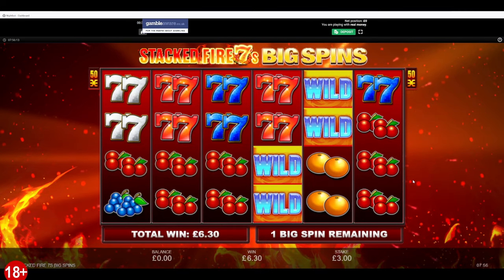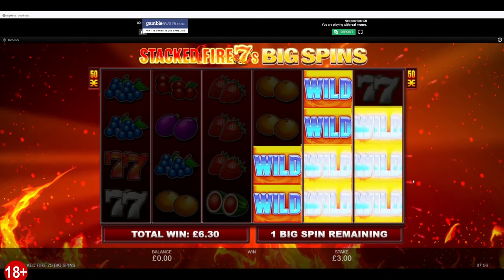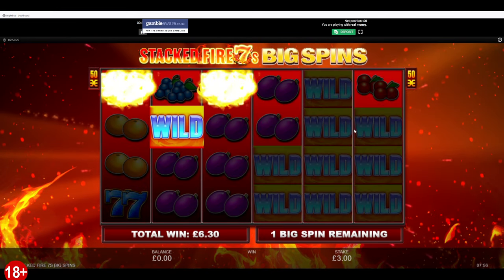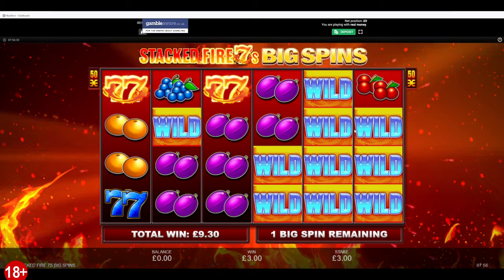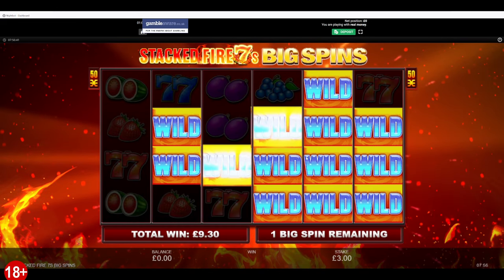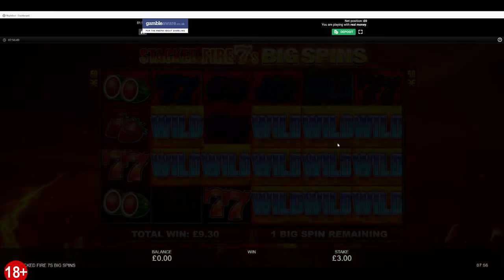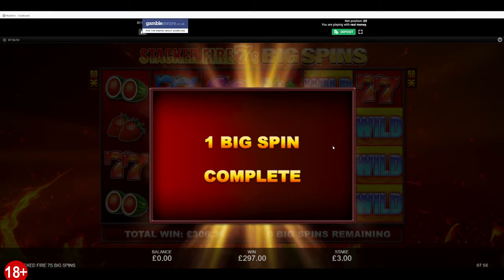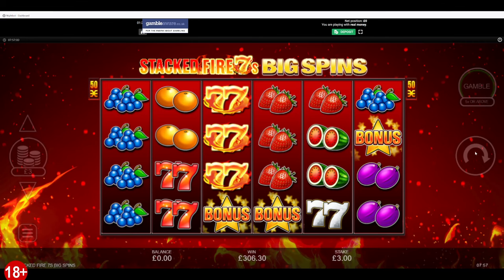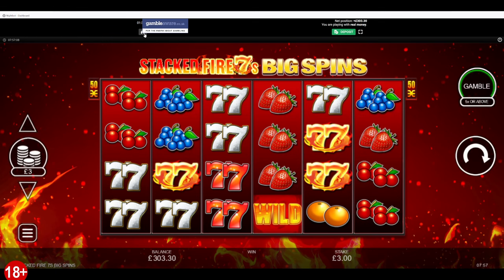That big spin is £60. Let's get on the end. Something's going to get a big spin in a second - it might not be too bad. Doesn't look too bad, yeah, not a bad one - almost 100x, just over. So that weren't too bad. It won't get us into our £3,000, but I have got one decent one which we'll get to in a minute.